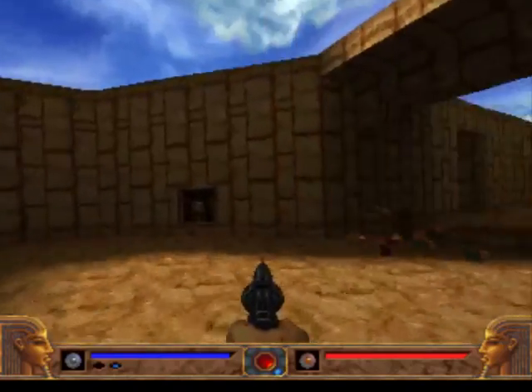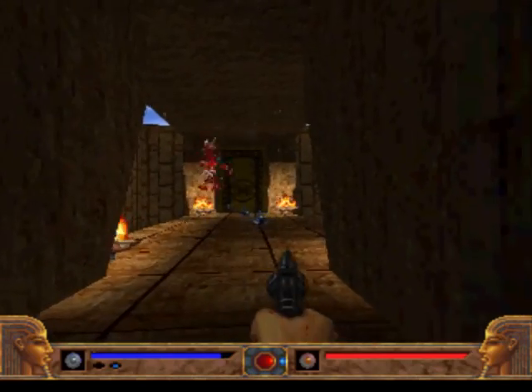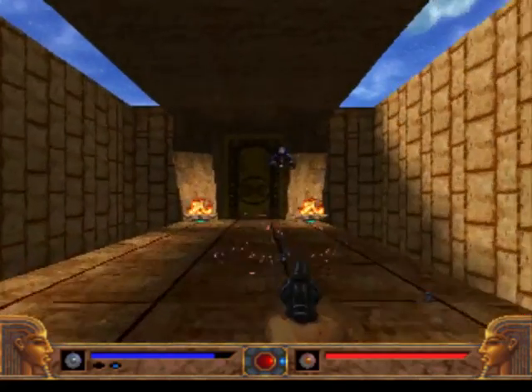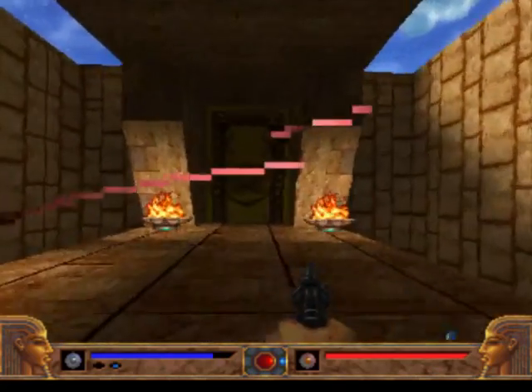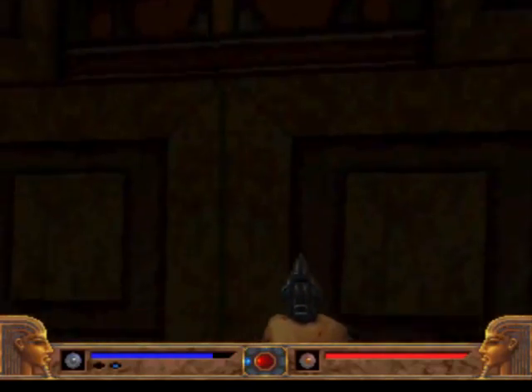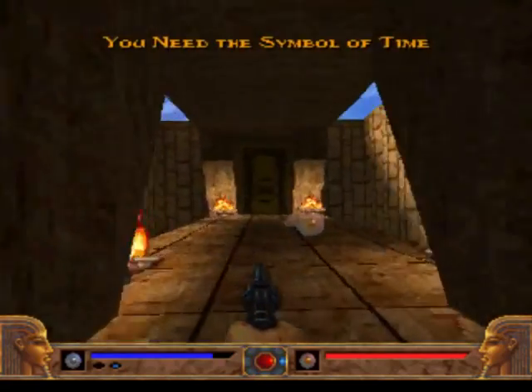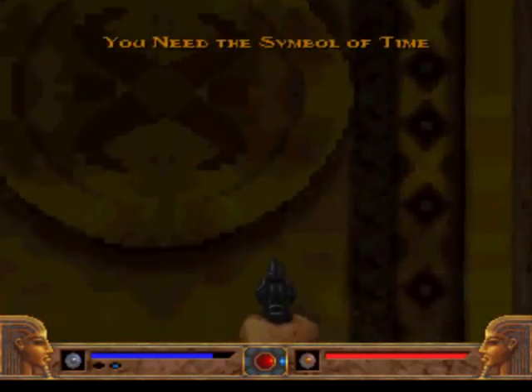What we want to do is go this way, open the door, and shut down these guys. This is the door we're able to open because we have a key. For example, this is a time door — you need a symbol of time. Here we have a symbol of war, so we can open it.